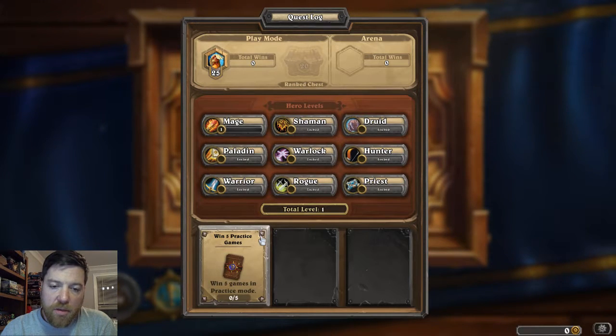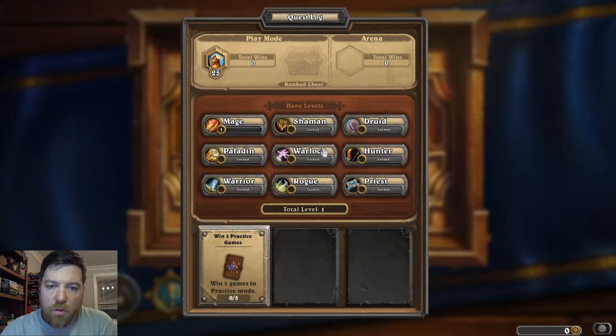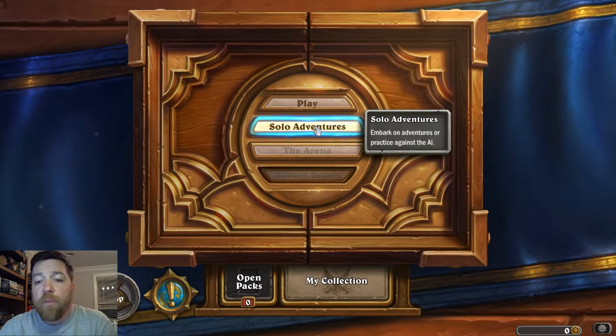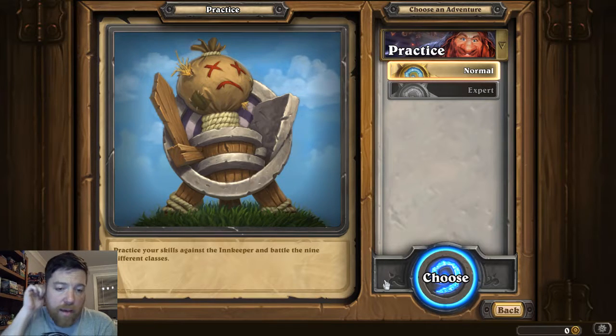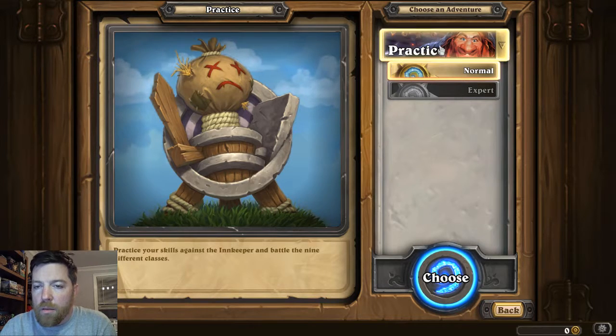They are forcing us to win five games in practice mode, which is fine. You'll notice we only have our Mage open currently — a level one Mage with some classic Mage cards. All of our other heroes are locked, and we'll unlock them as we play our practice games. They've highlighted where we can find our practice games, so we'll go ahead and click through.